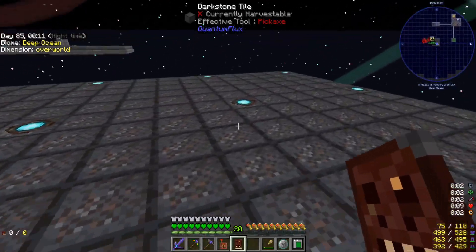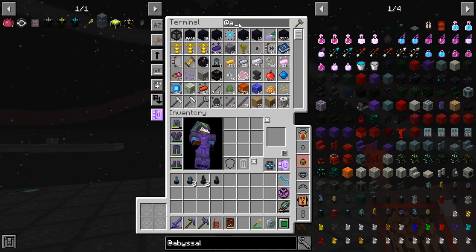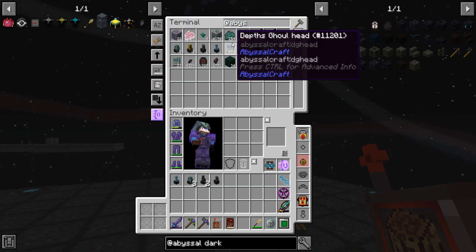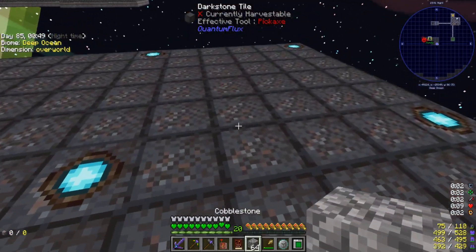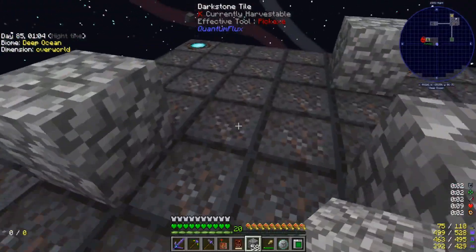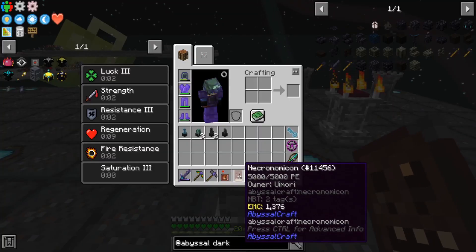To do the rituals, I believe we need cobblestone. I think we can use darkstone but I don't seem to have any. So if we do cobble, I think we just set it up — two in each direction and then in the corners. Then take your book and sneak right-click — there you go, sneak right-click. And that'll set up the ritual area. Does that take energy? No, it does not.